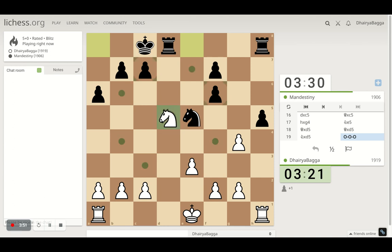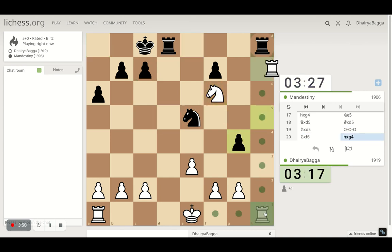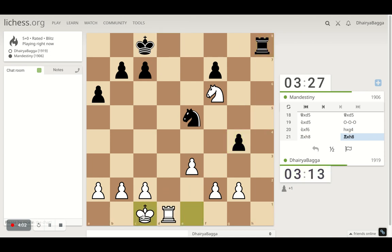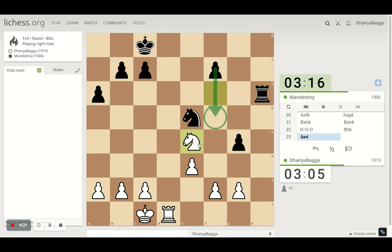Opponent attacks my knight. I take the pawn — I'm still defending. I take and I can castle now, that's the best part. Opponent pushes the pawn forward. I can go here with the knight after he pushes the pawn — that's the best move I think. Maybe rook here to defend. Opponent pushes the pawn, I go here attacking the pawn.